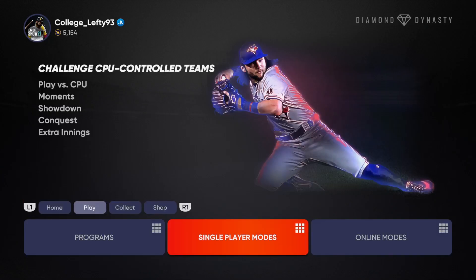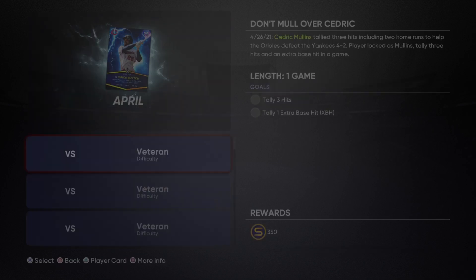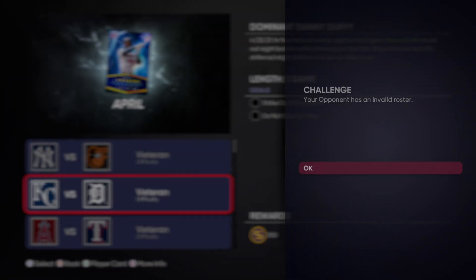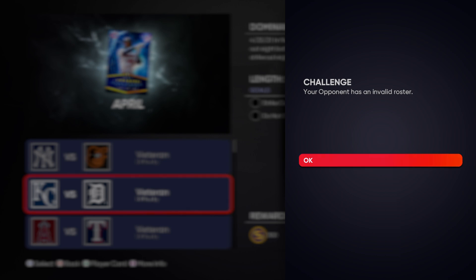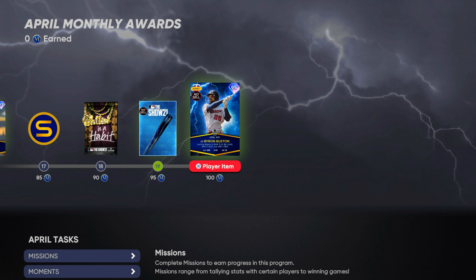We're going to go through these Moments. There is actually a bug within one of them. You have the Tops Now 2021 right below the Monthly Awards, and these are the Moments you want to complete. If you happen to sell all of your Tops Now players, you won't necessarily be able to unlock this Byron Buxton. But the mission against Danny Duffy is invalid — it does not let you start it up — but this program can still be completed. I've seen a couple of people complete it, and I've gotten the notification while making this video. I think this is a great selection.